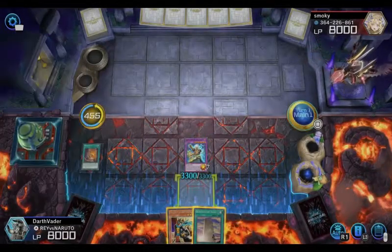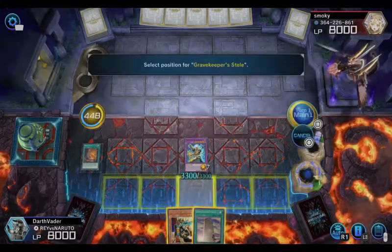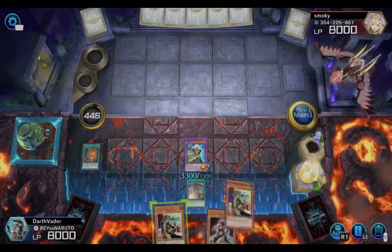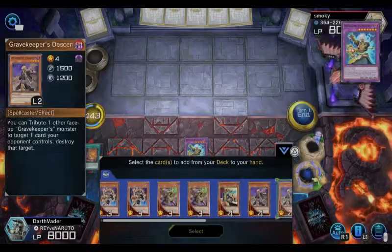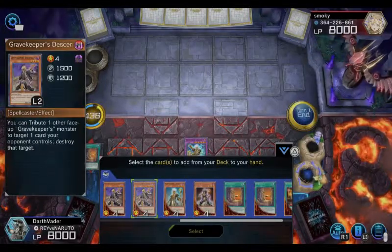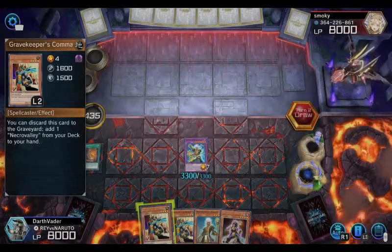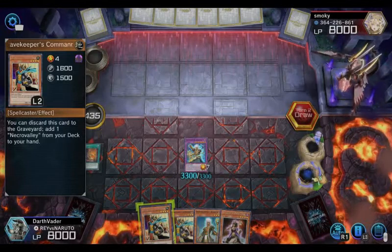I need to gain hand control back. I'm activating it now because a lot of people play that Foolish Burial card — it removes one of your cards from your graveyard so I'm not taking chances. I'll take my two monsters back right now. In case Necrovalley gets destroyed, I have two of these guys to bring back another one, so let's try and get a spell card.